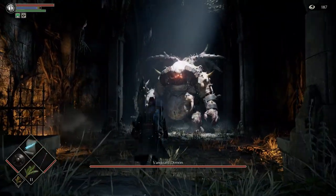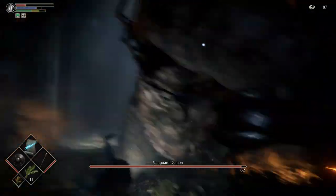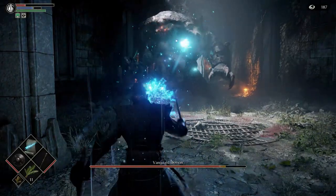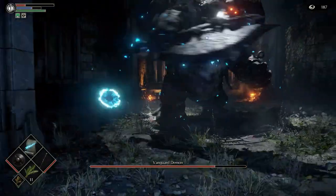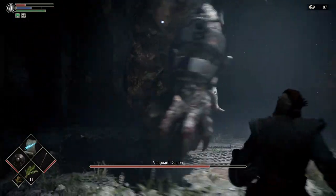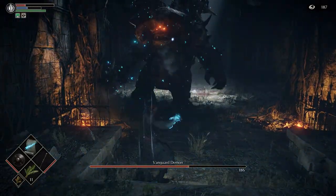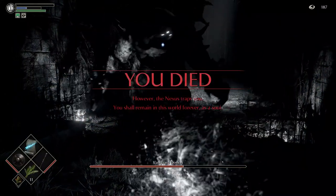Here's our first boss — Vanguard Demon. Don't worry if you die; you're supposed to. You can beat him if you want — just don't use any consumables, save them, and see how far you get. Use your magic rather than the sword. Get used to rolling and how iframes work as an enemy attacks — if you time it perfectly, the attack won't hit and you'll roll straight through it. You can win this fight; it is possible, but you'll likely get killed anyway.